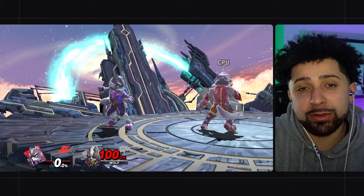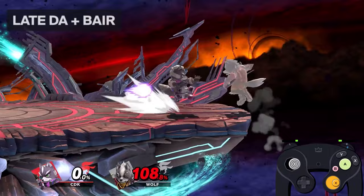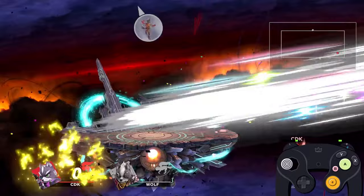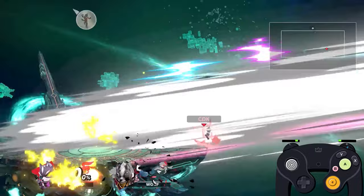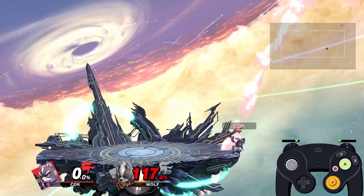Dash attack gets a little funky at high percents, mainly converting off late hits that often lead to kills. Late hit dash attack into back air kills especially if they're DI-ing away — a very strong option at ledge that makes Fox's ledge trapping deadly. At lower high percent, late hit dash attack into f-smash props them just high enough to get hit and kills very early. At later percents at ledge you can go for late hit dash attack into up smash if they're DI-ing in, or the standard back air if they're DI-ing out.